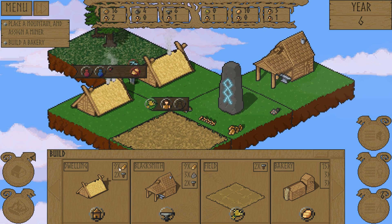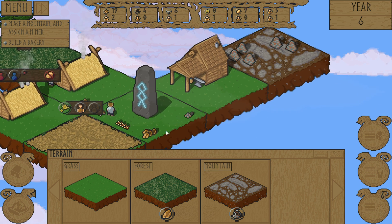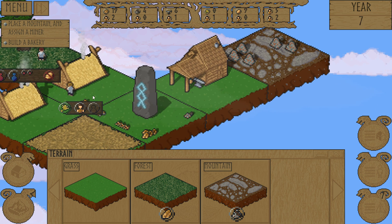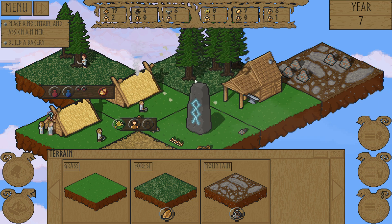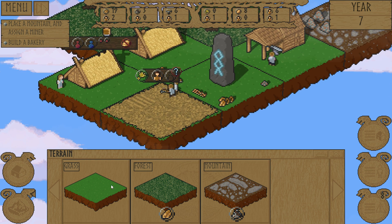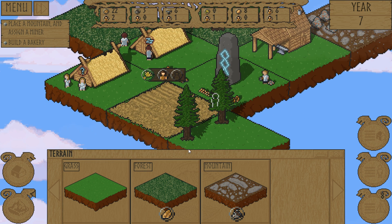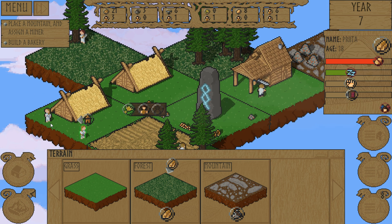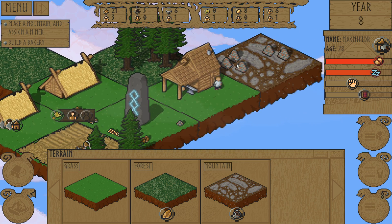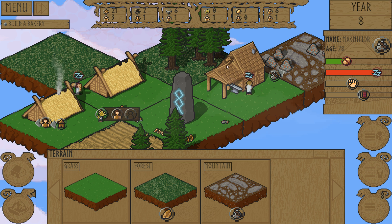We need to get a mountain and assign a miner. Let's put the mountains back this way and we'll get a miner as well. Those trees are going away fast - let me stick another forest in over here. We need to get a miner and build a bakery also. The bakery probably should go over here by the fields. We'll stash it right there. You don't have a job? Chop these trees down. Go mine. She'll get some mining done, which I think will go into making us some steel.